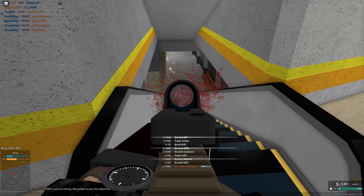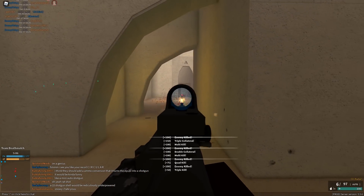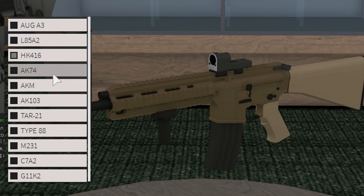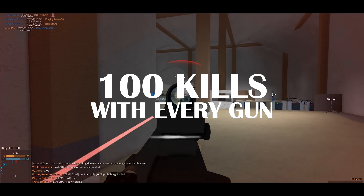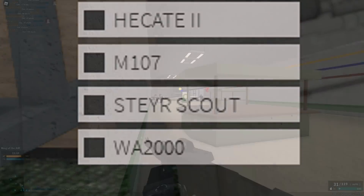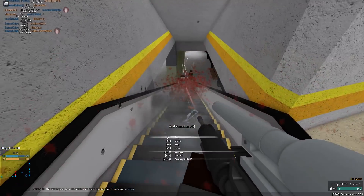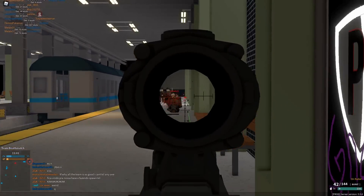Welcome back to the second episode of using every single gun in the game for 100 kills. In today's video we're picking up where we left off last video and completing the second half of all the assault rifles. I'm going through every single class in the game, every single gun in each class, getting 100 kills with them. It's going to be a very long series but hopefully worth it, so let me just get right into the guns.